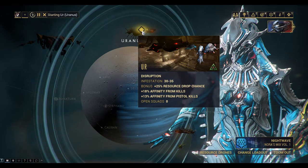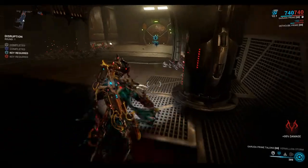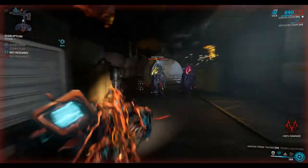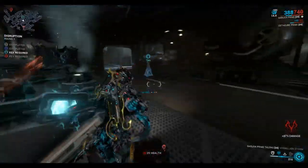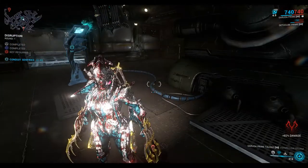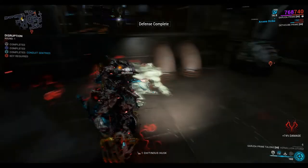You go to Uranus and go to Ur, which is at the top of the map. It's a disruption mission, Infestation level 30 to 35. In disruption missions you pick up keys that drop from the big enemies. You want to place these keys into the conduits. The demolishers that come in to take out the conduit you can destroy, and you have a chance to drop the X-Eltra blueprint. It has a 1.25% chance to drop, so quite low.